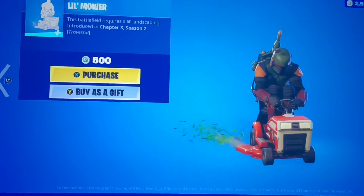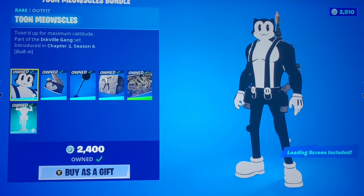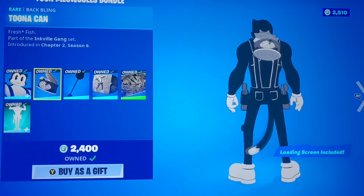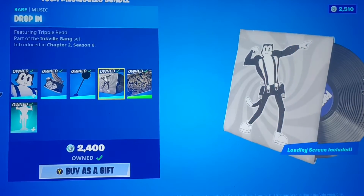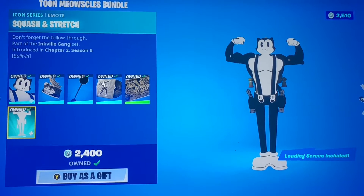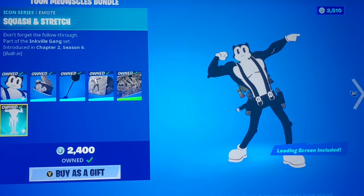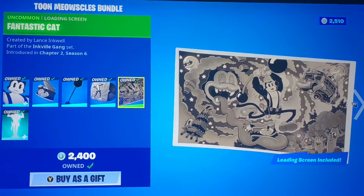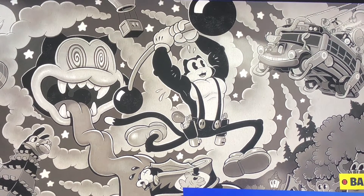Very nice to see that we have the Two Meowsers bundle, otherwise known as the Trippy Red crossover. You get two Meowsers, the Tuna Can back bling, the Ten Ton Tune bells, a drop-in music pack, and a built-in emote. Surprisingly, this song was not copyrighted because it was made for Fortnite, so I'm glad Trippy Red stepped up and did that — he's honestly one of the great ones. We got a nice little lobby screen here that gives some Cuphead vibes.